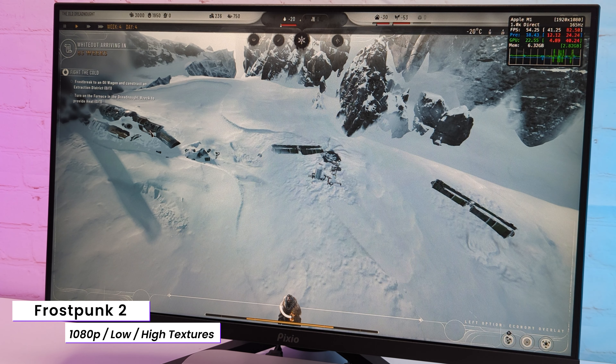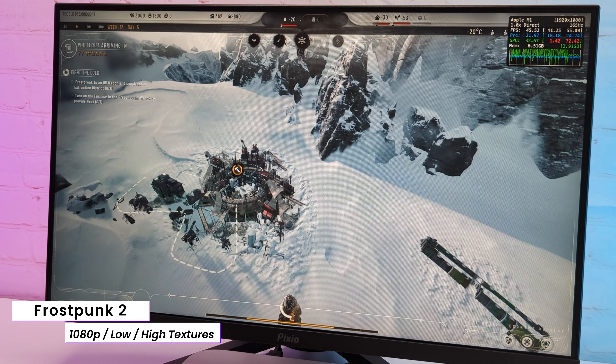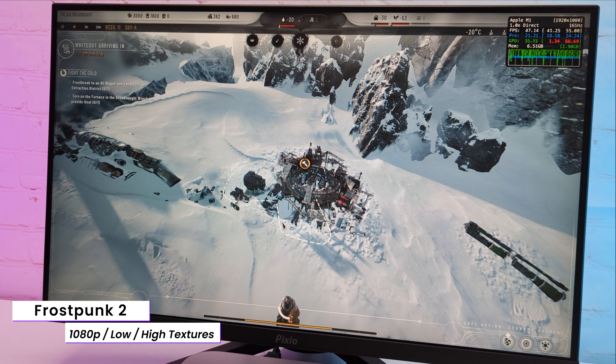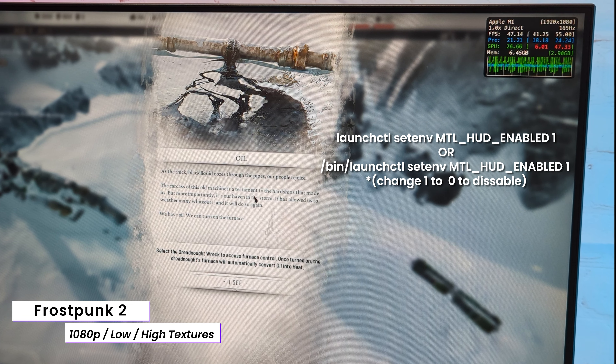In the recently released Frostpunk 2, with textures on high and everything else on low settings, in 1080p I got pretty much playable 50-plus FPS. Overall, the game feels very playable. We can finally easily track performance on Mac — you can enable the FPS counter with a command in the terminal.